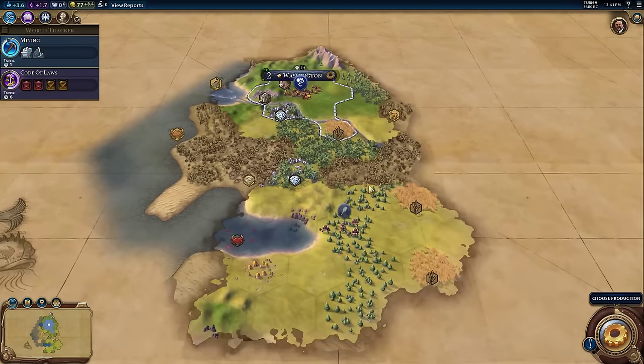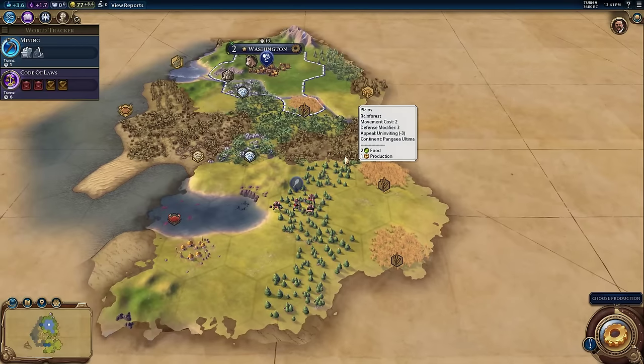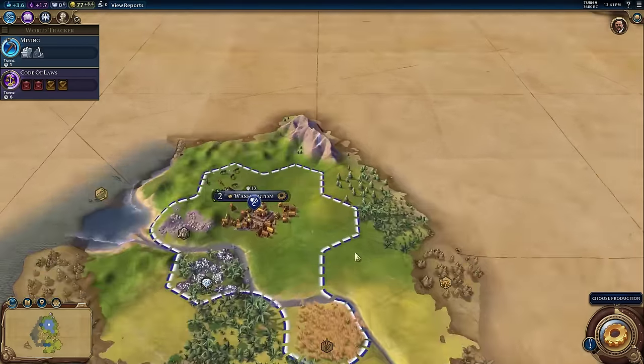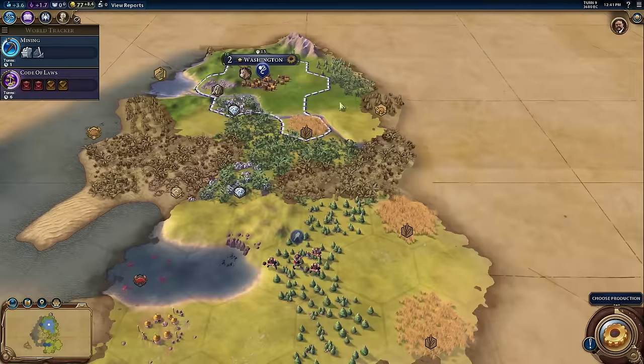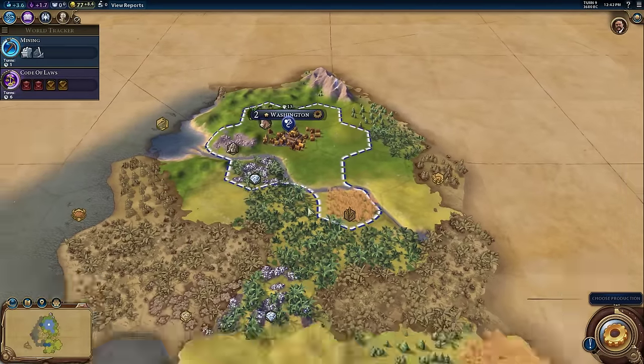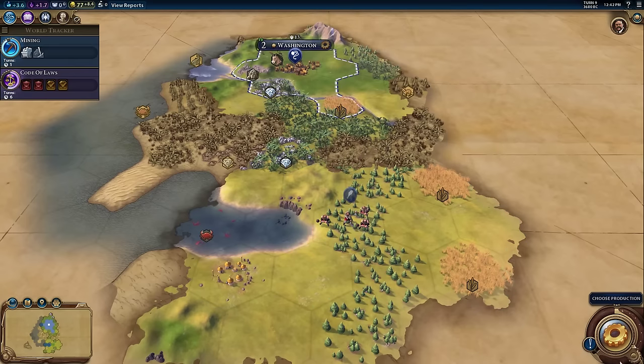Hey folks, Quilleteen here, and welcome to another Civilization VI tutorial for Complete Beginners. Last episode, we got started here as America, and in between episodes I've just advanced a bit. This slinger just finished, we're still one turn away from mining completing, and down here my warrior has found a tribal village. Let's go ahead and deal with our instructions here one at a time as before.